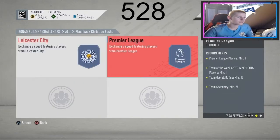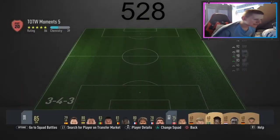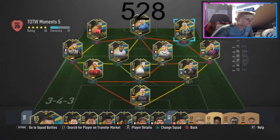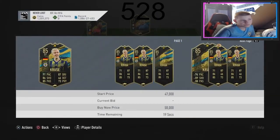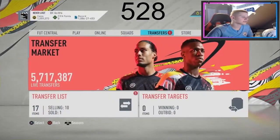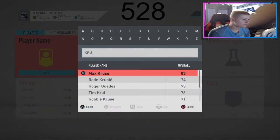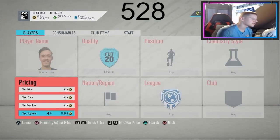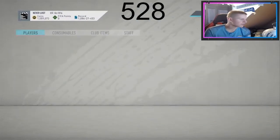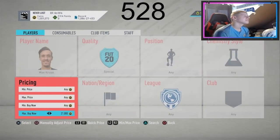We need Premier League Team of the Week moments. I can't remember exactly what's out now — I know Messi is in it, 85 TOTW moments. Let's look at Premier League ones... we've got Max Kruse. Once you're at 30k you can start doing this. This is a good one — they only have one special card, which makes it a lot easier to snipe. He's going for about 20-22k, so you lose about 1,100 coins. You can go down to 19k.